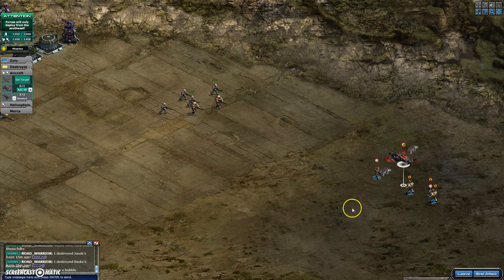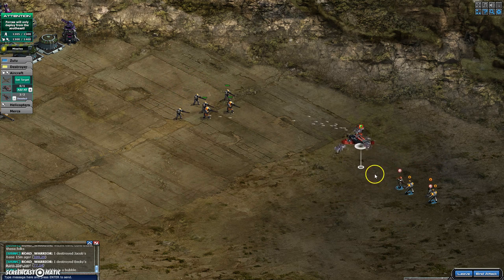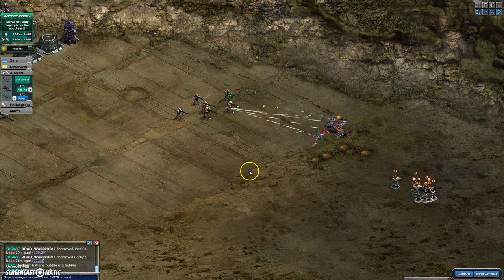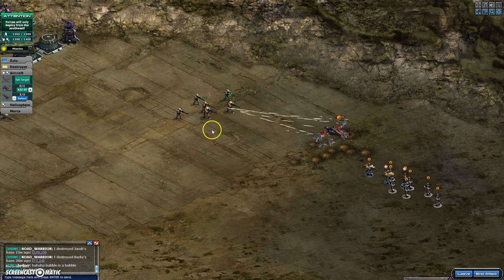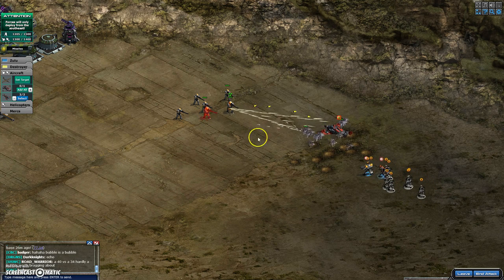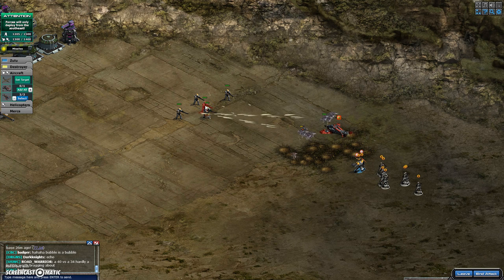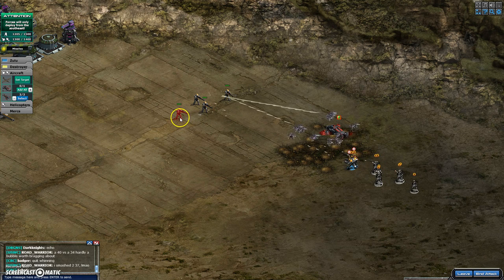Now we're going to move forward and engage with the wingmen. Once we do that, we're going to select all of our special forces and bring them forward. These units are now selected onto the wingmen to do some damage. They may hit and do a little bit of damage on the Banshees themselves. We're just going to walk these right in here and take out each of these special force units.